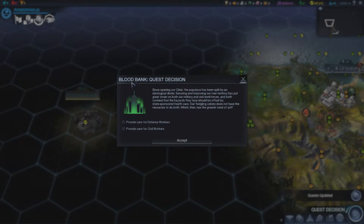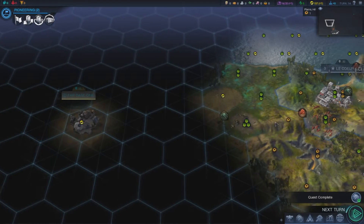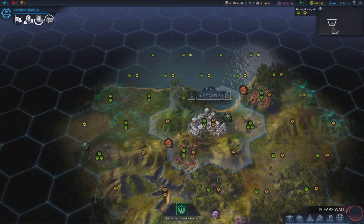I've completed the first quest, so now I can pick my reward. I can either get 50 city production points for the clinic or get one health. We want the one health — the higher the health stat, the quicker the city will grow.